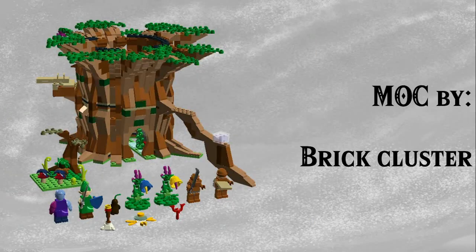Next up, back to Brick Cluster. His other Ideas project was the Faron Woods tree from Skyward Sword, making some very interesting choices to recreate things like the Goddess Cube, Link, Fi, the Deku Babas, the Kikwis, and the Beetle. Obviously the tree opens up and has the full interior. It's one of those models that while it doesn't look amazing, I have a great amount of nostalgia for and it just reminds me of Skyward Sword — I would still want this on my shelf today.